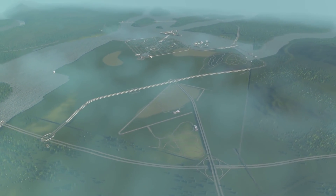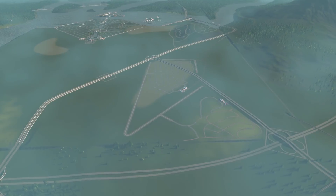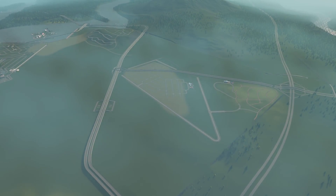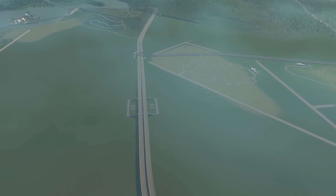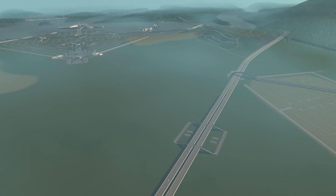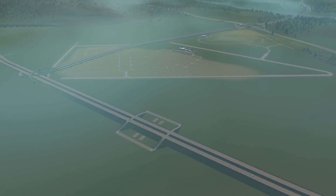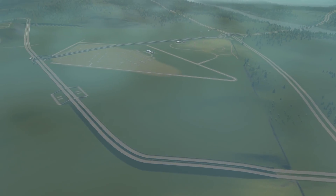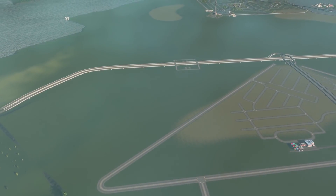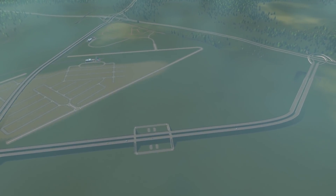Now if you remember last episode, we were working on the industrial area over here, and that is something we are going to get back to this episode. There's also something else I want to do before we get into this particular area — I want to make an access point from the industry area over here into the city. The thought behind it is we should have a road connecting the two areas before we go ahead and design everything, so we don't have to go back later and destroy a bunch of things to make a connection.